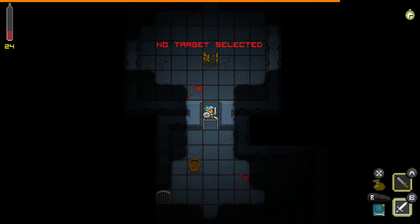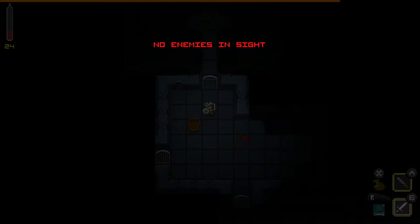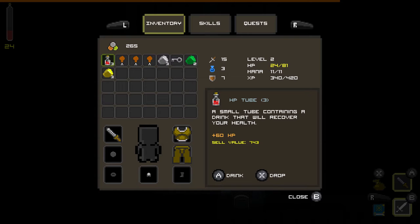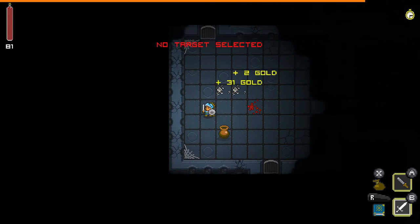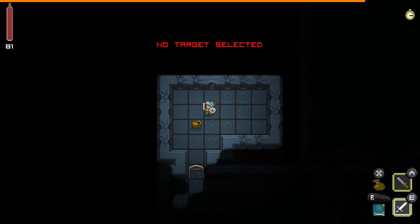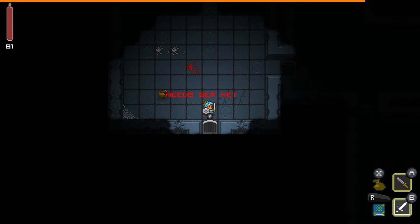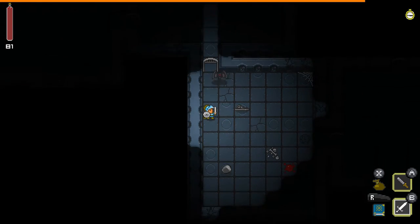Let me head back here. Might need health — let's go to the inventory. There we go. Let's go this way. Looks like I need a gem key — where are we going to find that?